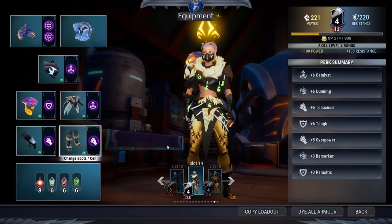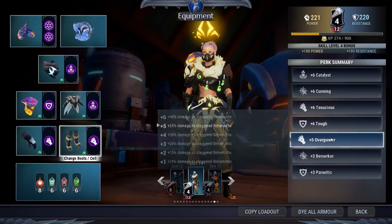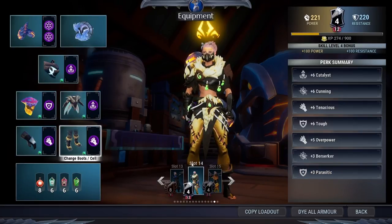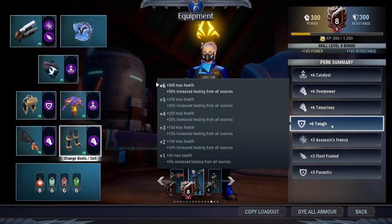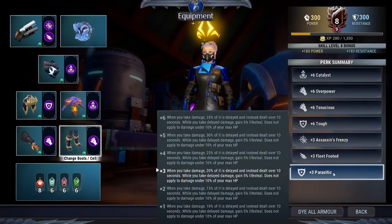This build will give you an overall perk summary of +6 Catalyst, +6 Cunning, +6 Tenacious, +6 Tough, +6 Overpower, +3 Assassin's Frenzy or Berserker, and +3 Parasitic for all the melee weapons. For the Repeaters, the overall perk summary will be +6 Catalyst, +6 Overpower, +6 Tenacious, +6 Tough, +3 Assassin's Frenzy, +3 Fleet Footed, and +3 Parasitic.